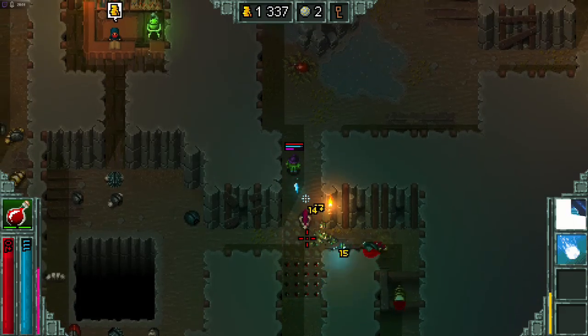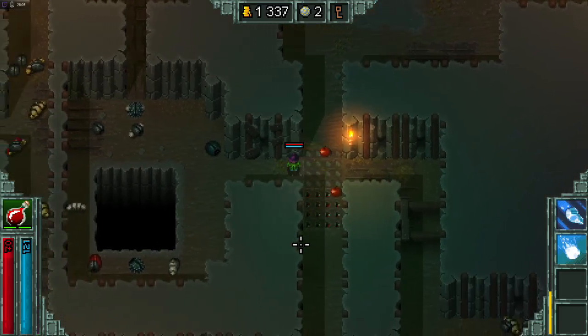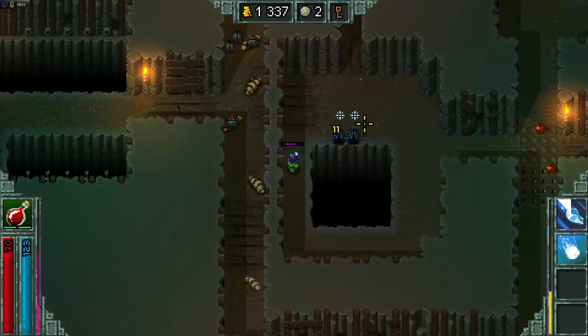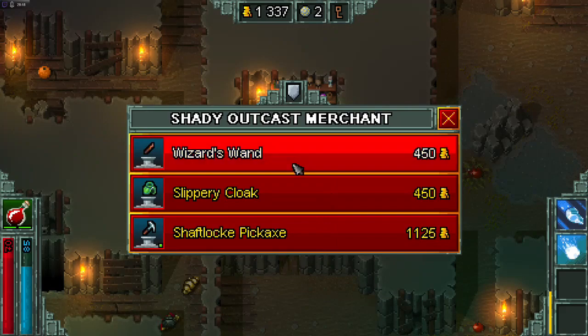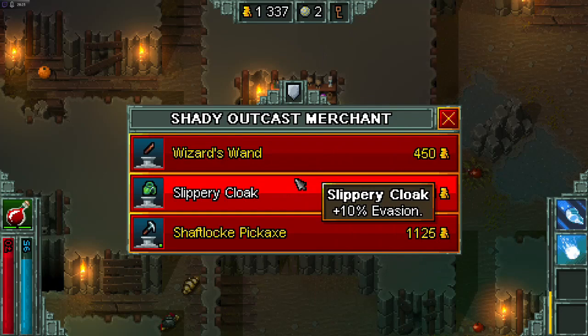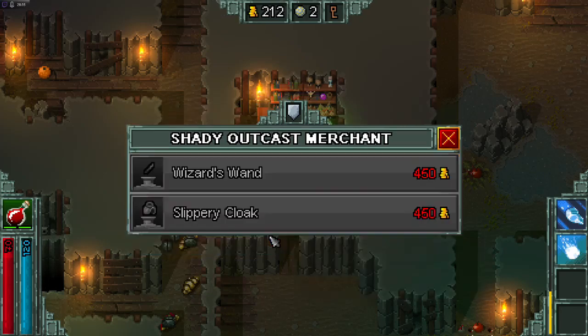And many of them will kill themselves on the spikes. We got a shop, very nice. Wizard's wand — part of a set as well. Extra ore, hmm. I think this is going to be a good run. I'm going to get some more ore, I'm going to go with that one.